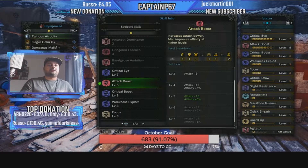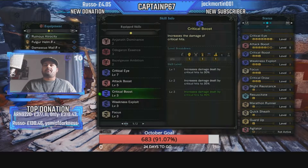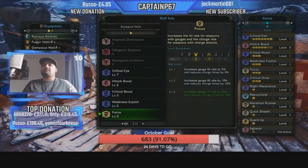You don't really need to push Attack Boost beyond level 4 — level 5 is only a few extra damage points, but we have a gem slot so we max it out for DPS. Crit Boost 3 increases critical hit damage up to 40%. Weakness Exploit 3 gives 30% increased affinity on weak spots with an extra 20% on wounded parts. Focus 3 increases charge fill rate and reduces charge times by 15%.